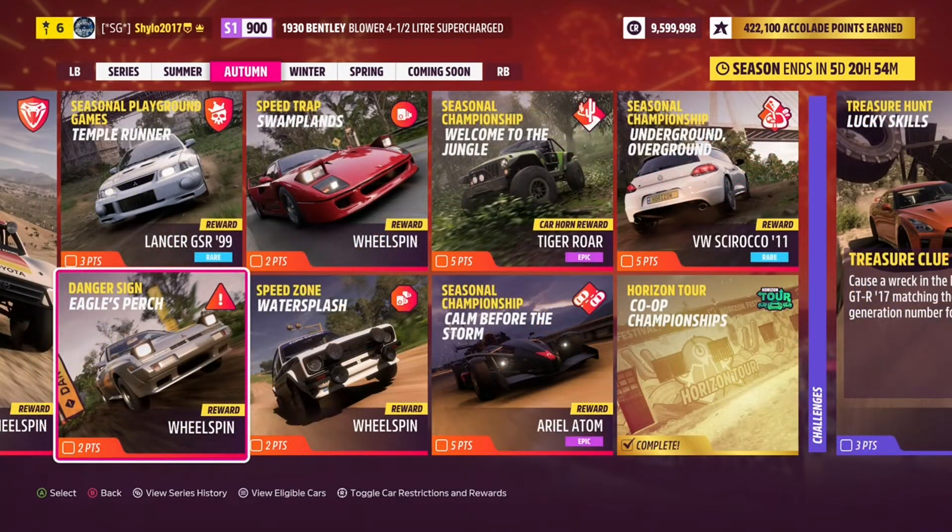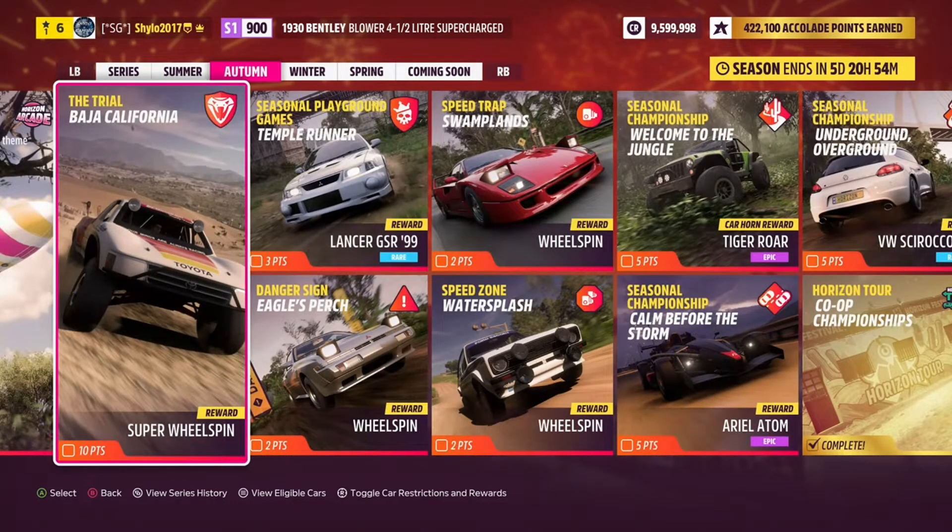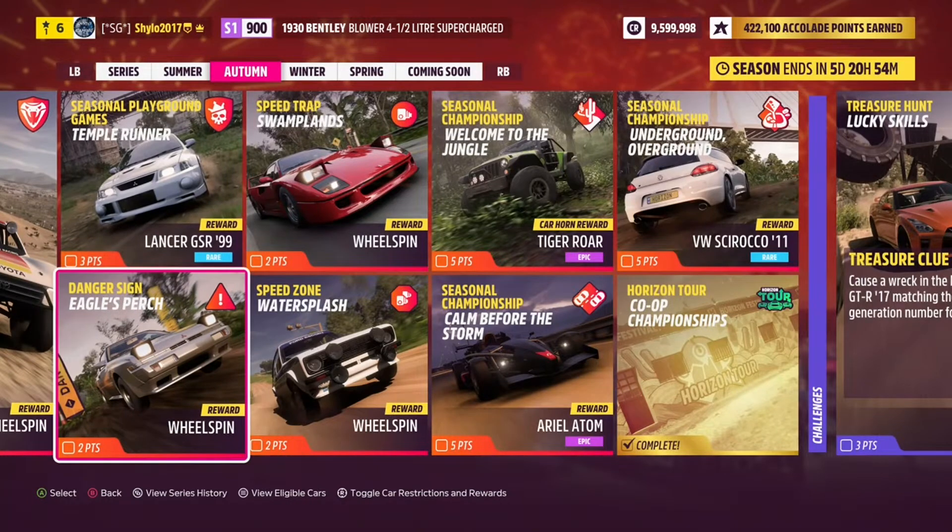Now moving on to the three stunts of this week. After we've done them I'll give tunes for all the championships, trials and games. The stunts this week get you a wheel spin each plus two points each — so that's six points and three wheel spins in total.